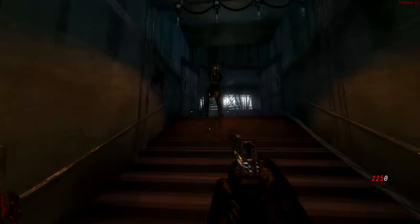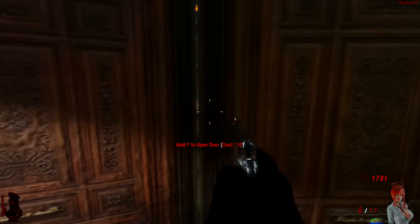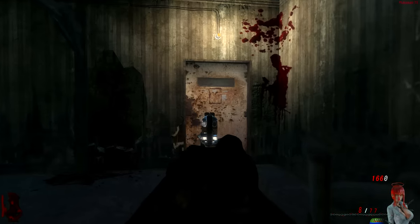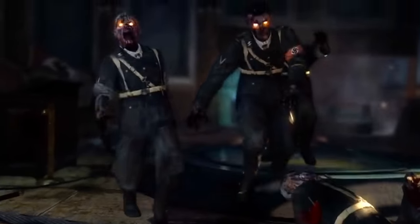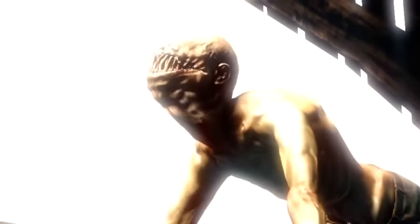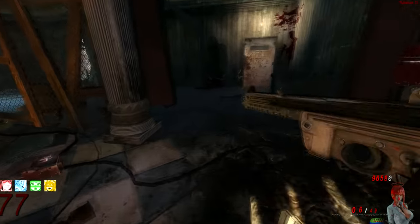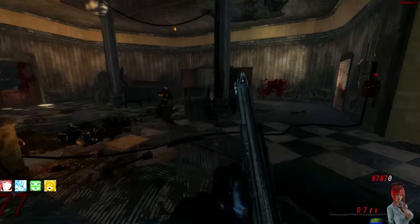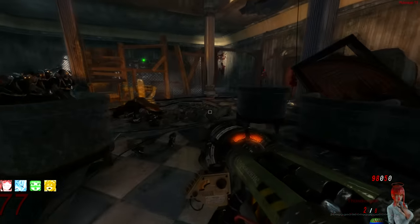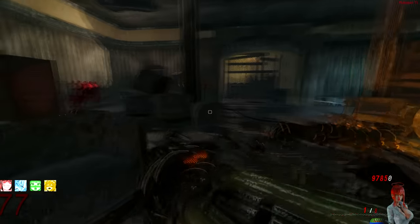On Kino Der Toten, there is a way to get to high rounds without having to deal with the Nova Crawlers. All you have to do is make sure the MPL room door going to the alley remains closed. Also, you want to turn on power, but once you have turned on power, never go back to spawn. As long as you don't head back there to get Quick Revive or Pack-a-Punch, Nova Crawlers will not spawn in that area. After that, all you have to do is use the strategy in the fire room trap, and you can get to pretty high rounds before you have to go to Pack-a-Punch or run out into the stage area. For a pretty long time, you can just train in the fire trap room and not have to worry about Novas whatsoever.